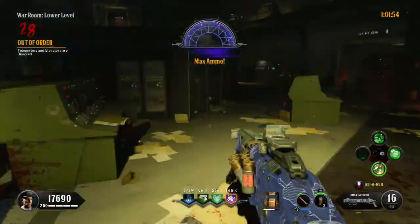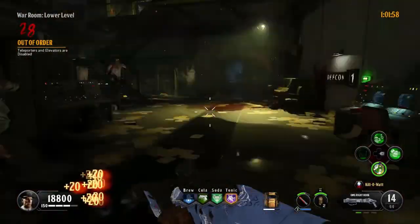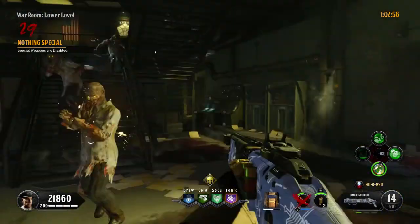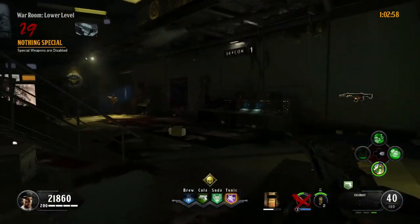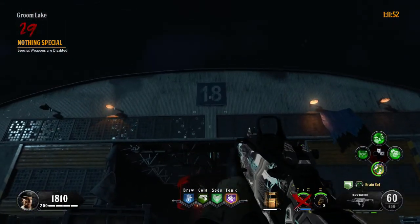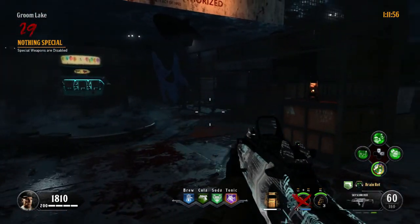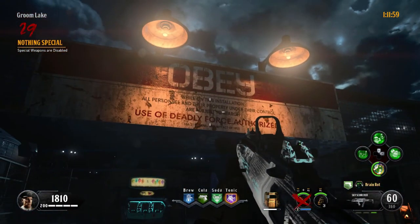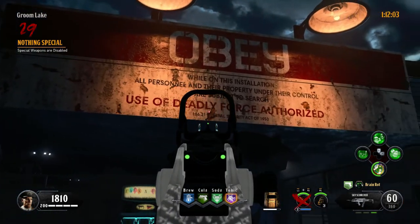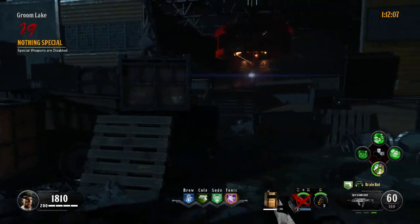You also want to stay in the war room on round 28. In this round you can't use any elevator or teleporter, so use your shotgun. Do the same on round 29. But before you finish the round, get set up. You could spin the box for monkey bombs or the wonder weapon, but make sure to have at least one shotgun. Fill up your specialist weapon by spinning the box if you need to, then teleport to Groom Lake, pack-a-punch all your weapons, and finish the round.